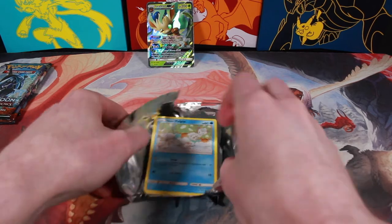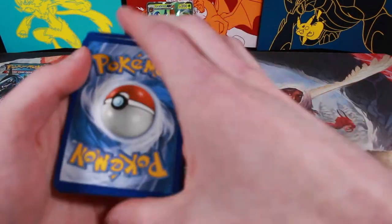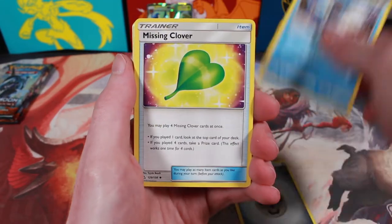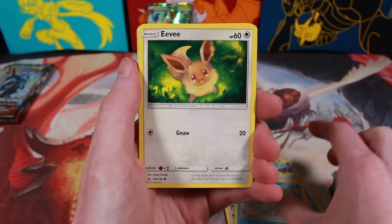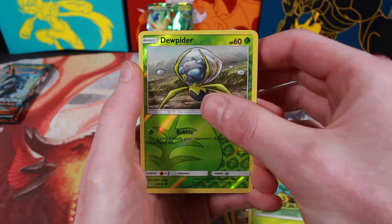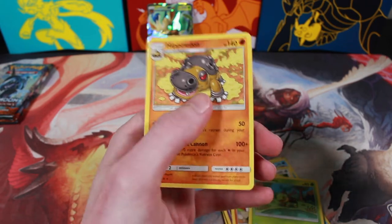Last Ultra Prism pack. Let me pull something good here. Metal Energy, Manaphy, Mischievous Clover, Oranguru, Alolan Vulpix, Eevee, Croagunk, Riolu, Turtwig, Reverse Holo Dunsparce, and a non-holo Hippowdon. Oh well.